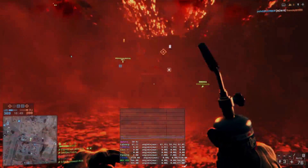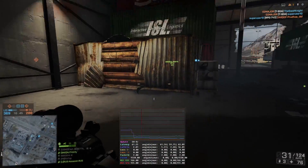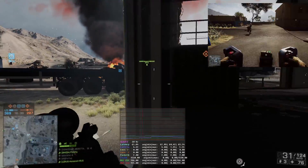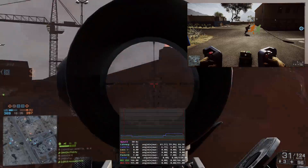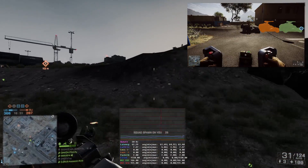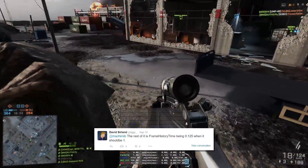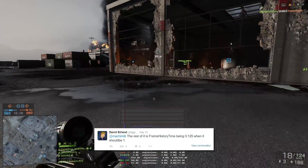You might have heard that vehicle combat in Battlefield 4 is suffering from the dusting issue since the summer patch. This means that you see that your shot hits the vehicle, but it does not deal any damage. In my previous video I explained why the server is rejecting hits, and I suspected that the reason for the increased dusting issue in retail is a too low frame history time value. This turned out to be correct as David Serlant confirmed on Twitter that the retail version of Battlefield 4 currently uses an FHT value of 0.125 instead of 1.